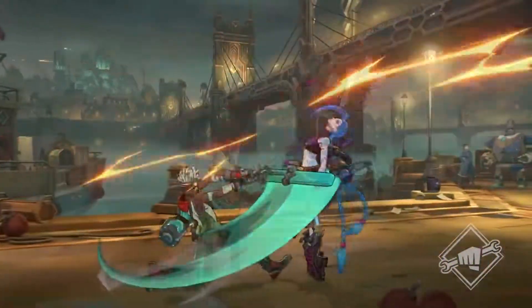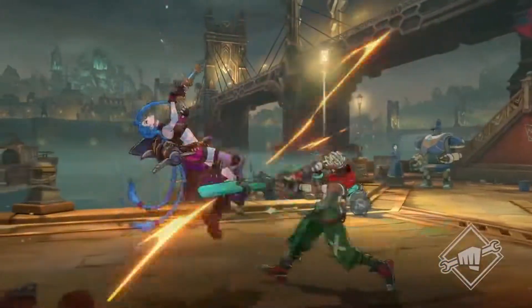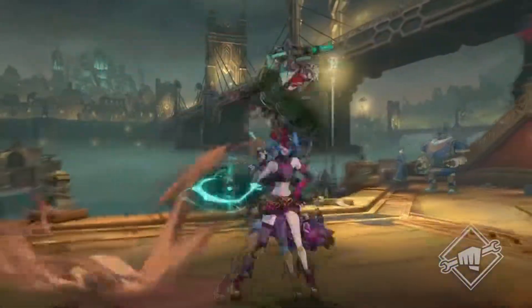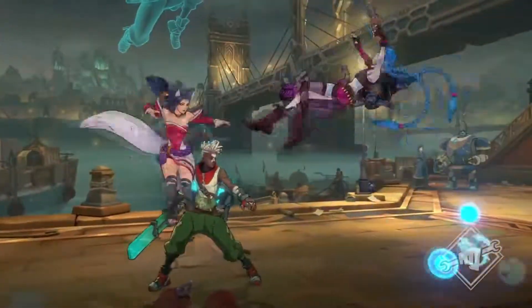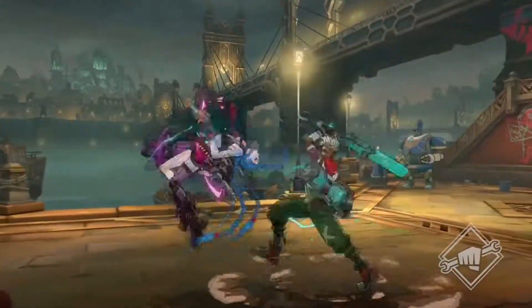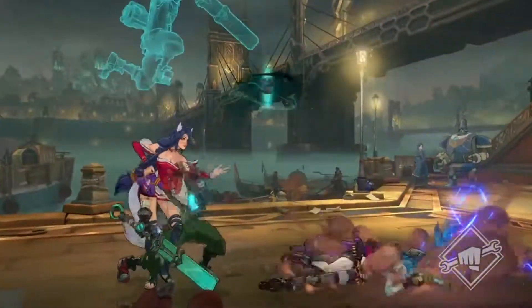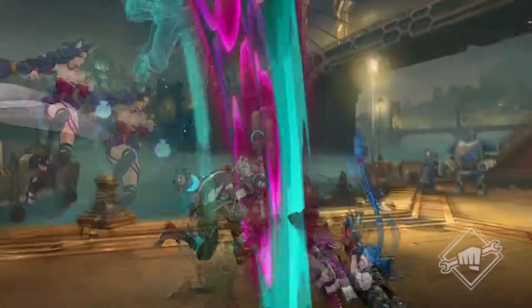He jumps over Jinx, does a little cross-up, then knocks her back into the time bomb he placed before. It's very interesting how you can leave the bomb somewhere and then recall and knock someone into it. Not only can you throw it in the air like a Hadouken projectile, but you can throw it in the air and knock someone into it, or knock the bomb to the person. He then finishes off with another two-hit combo and she goes flying, and he does that big overhead sweep and dashes forward leaving a clone behind — very interesting gameplay with lots of dashing, clones, and recalling.